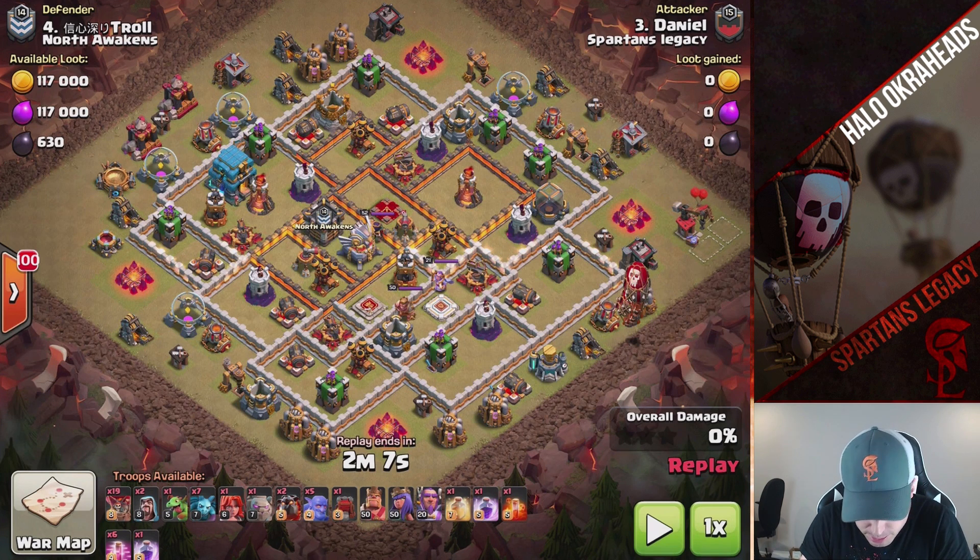Let's just do some defensive-wise analysis. A couple things — maybe the storages. So it's a new Town Hall 12, a couple heroes upgraded. But the attacker, Daniel, he has a new Town Hall 12 as well. He hasn't even upgraded his heroes yet. Interesting — I wonder why that is, Daniel.